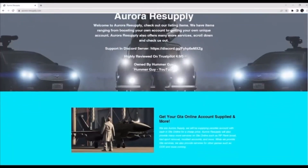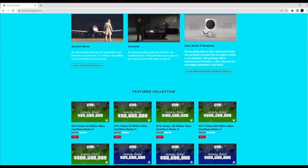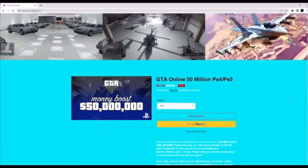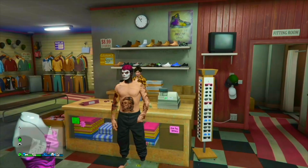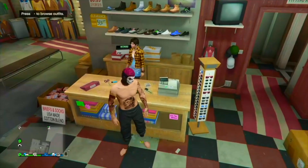If you're looking for the best GTA 5 services for all your GTA 5 needs — like account boosts, money, all that good stuff — then be sure to check out Aurora Resupply. I'll have all their info down below in the description. Now, in today's video I'm going to show you the easiest way to literally get joggers in any color that you want.